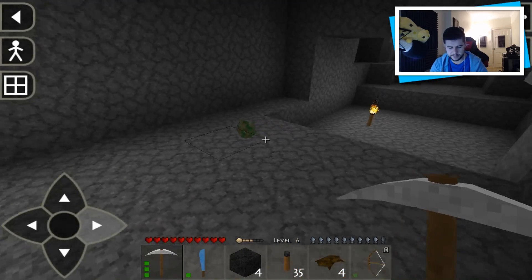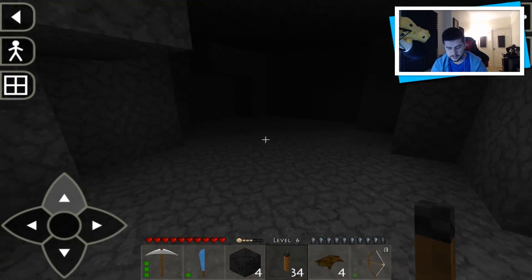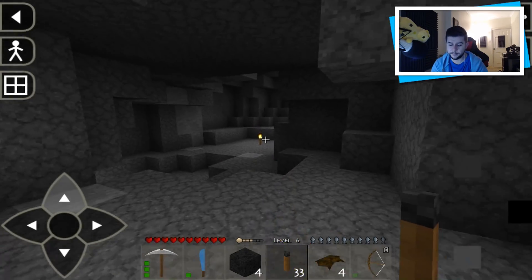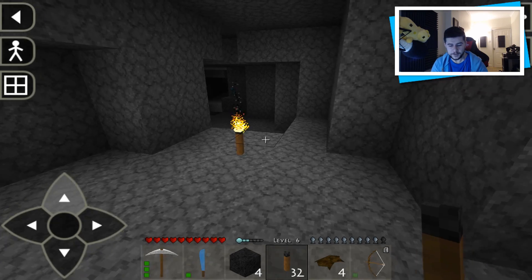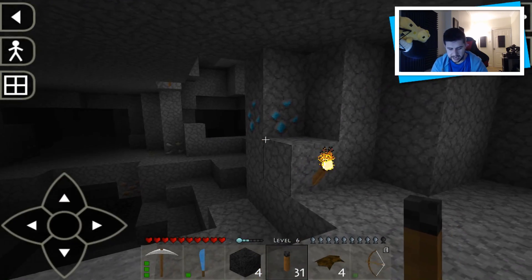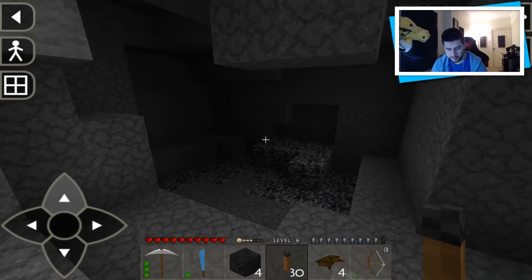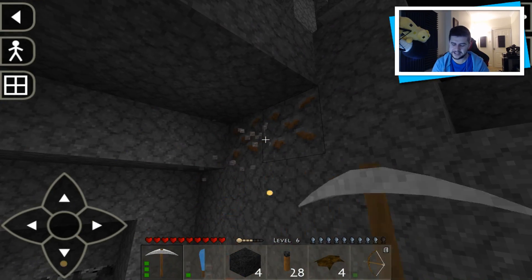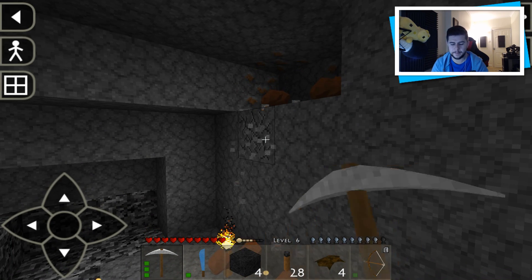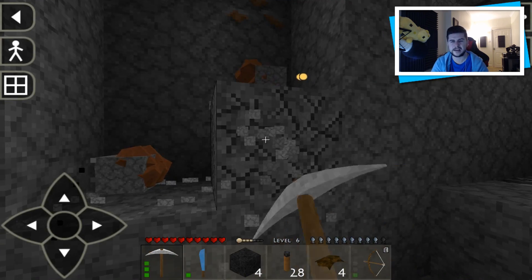Let's go do some exploring because I want to find some diamonds. Any dark section without a torch I've yet to explore. Let's go through here — those are diamonds! There's a diamond there and a diamond here, and there's even more iron. We're really low down too. There's so much iron here as well — I apologize if I cough, I am sick. I think I'm level six going on level seven.